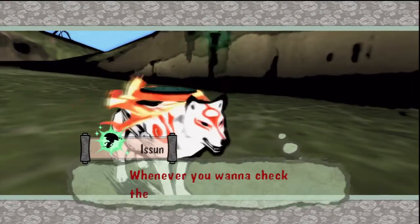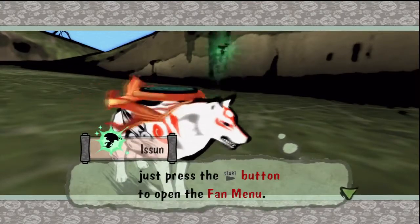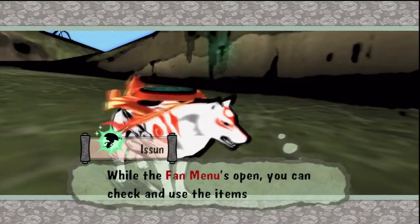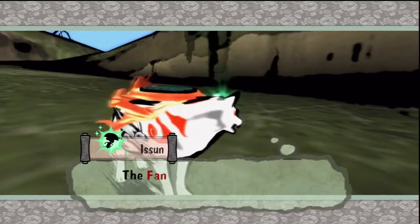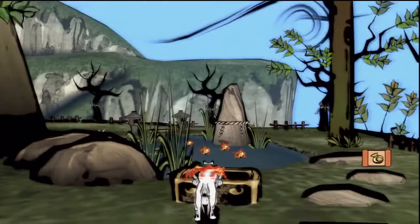Whenever you want to check the items you obtain, just press the start button to open the fan menu, which we've been doing. There are other things you can do — the fan menu is your key to a successful adventure.